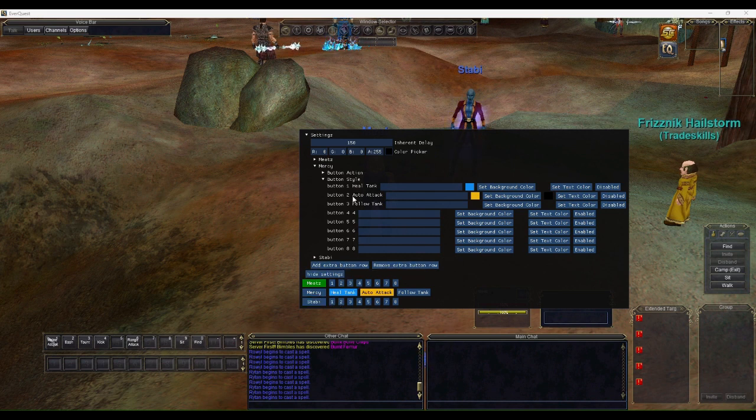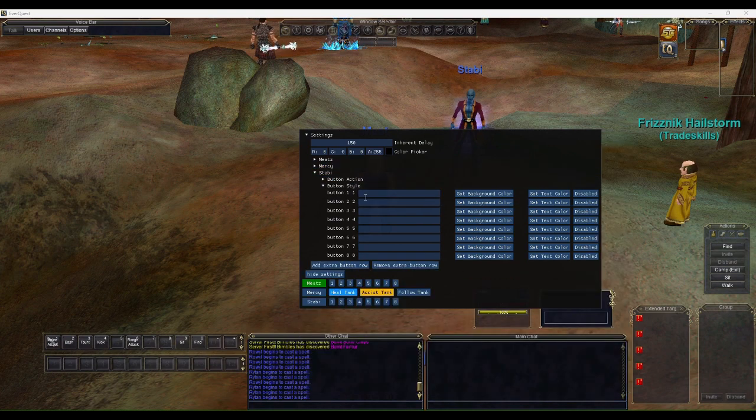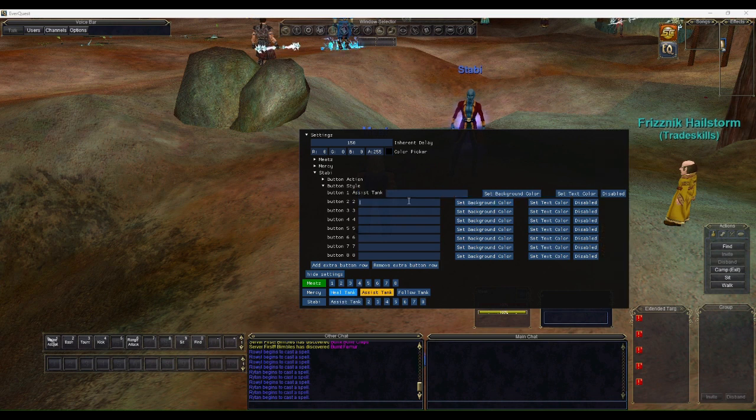Now let's set up Stabby next. He'll have an 'Assist Tank' button and a 'Backstab' button. We'll close Mercy's menu and open Stabby's. For Stabby we'll create Assist Tank, Backstab, and Follow Tank buttons.